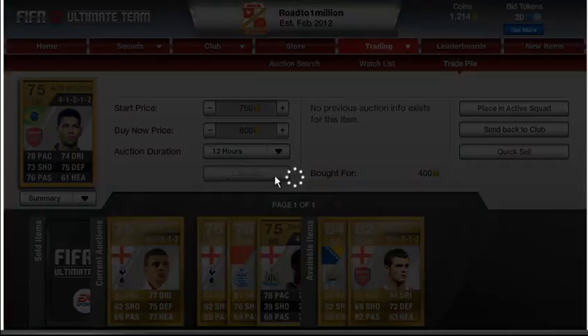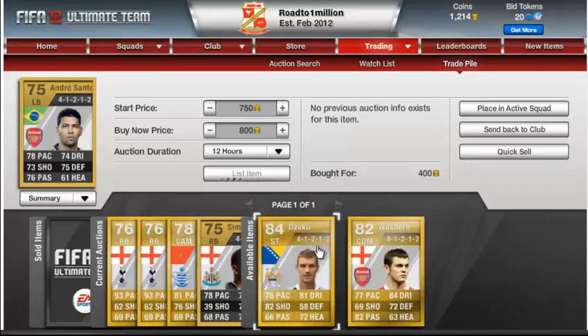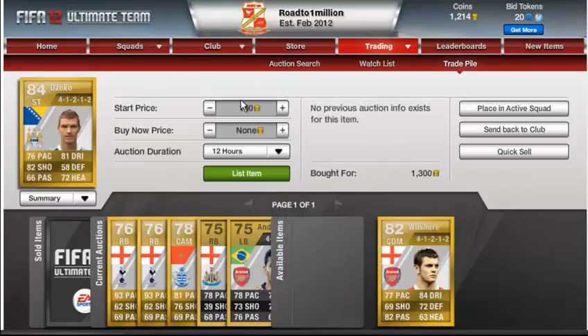The next player is Dzeko. I know his price — I picked him up for $1,300 and we can sell him for $2,500.